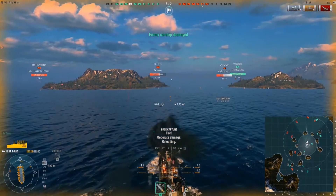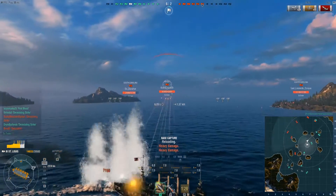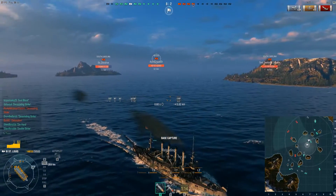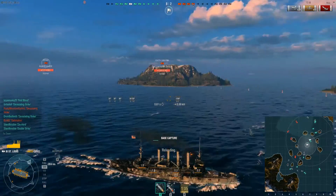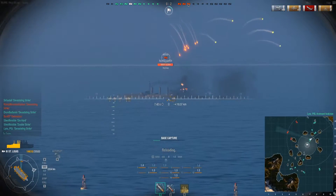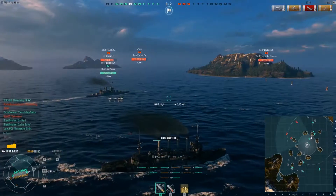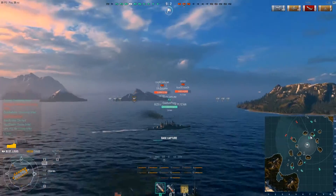We're still capturing the base but we're taking heat from three battleships, a St. Louis, and a destroyer. When you're in a cruiser you want to set ships on fire rather than use armor-piercing rounds, because AP just doesn't do enough damage to hurt a battleship. HE is what hurts them most. It also helps your team — Japanese cruisers can get in with torpedoes. If you set a battleship on fire and they use their repair party to put it out, your team can move in with torps and they won't be able to prevent the flooding.